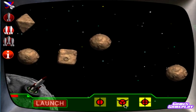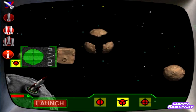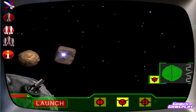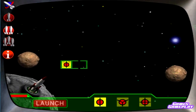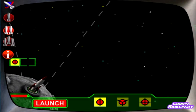You got it! Thirds button selected, Asteroid divided into three pieces, fuel supply increased. Asteroid split into two pieces. Wow! You did it!